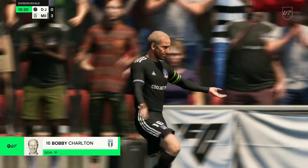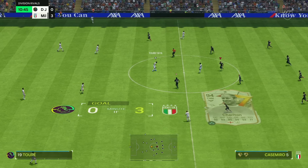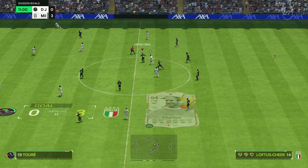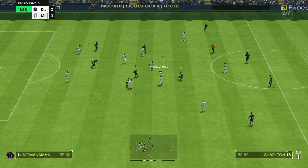That's Charlton's power shot — mental. I think right up there with Team of the Year Haaland's power shot. If anybody gets a chance to play with this card — and it's not overly expensive, I think I got him for under a million — definitely do it. I think he was just packed so much.